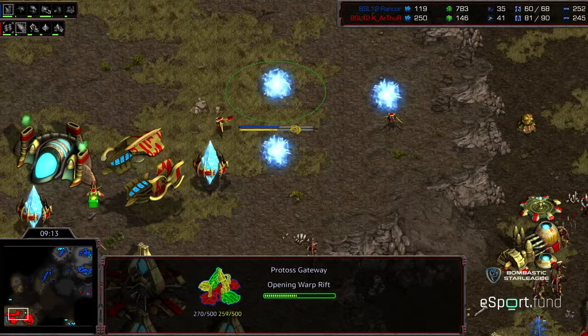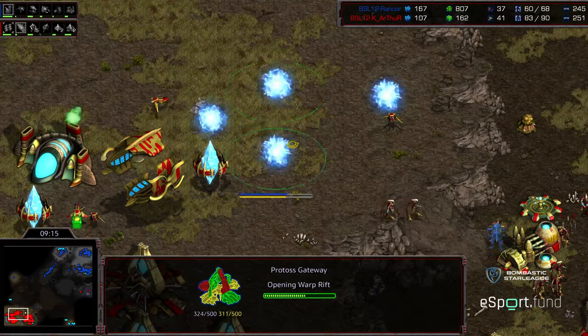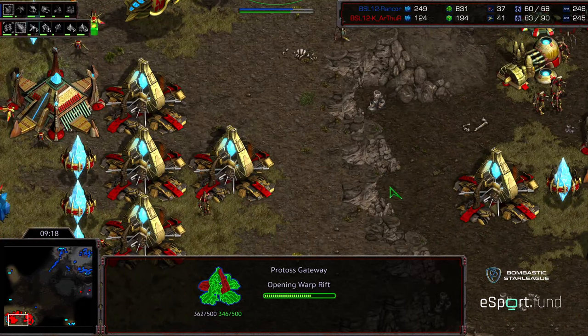No Overlord to provide support, so the Dark Templar could provide some additional damage right there. Dark Templar and Corsair still hanging out at 3 o'clock to do some annoyance and damage. Two more Gateways warping in — a lot of Gateways for Arthur — bringing his count up to 8.